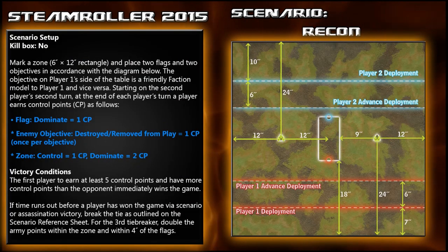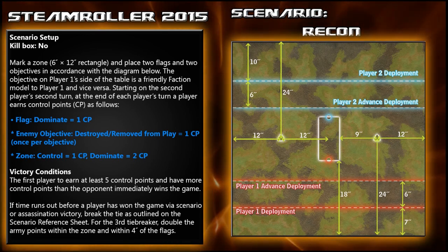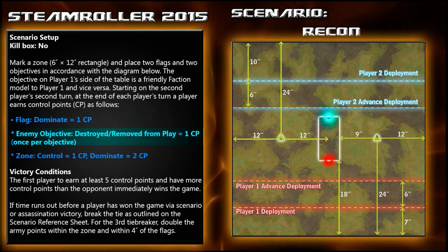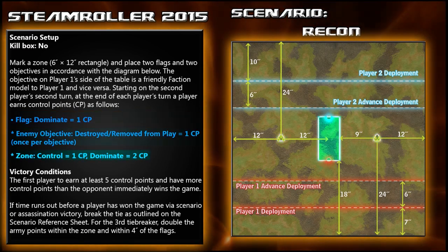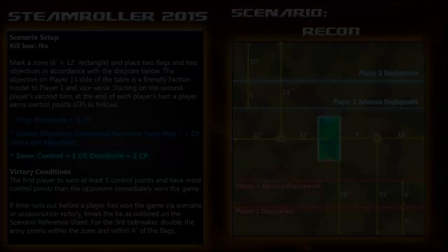This week's scenario is Recon from the 2015 Steamroller Packet. This scenario does not have the Kill Box Artifice in effect and consists of a rectangular zone in the center of the board flanked by two flags. The flags can be dominated for 1 CP, the enemy objective can be destroyed for 1 CP, and the zone can be controlled for 1 CP or dominated for 2 CPs. First player to 5 control points or caster assassination wins the game.